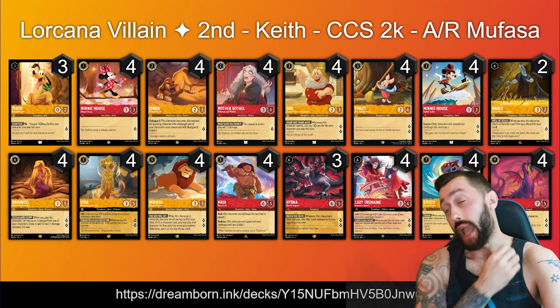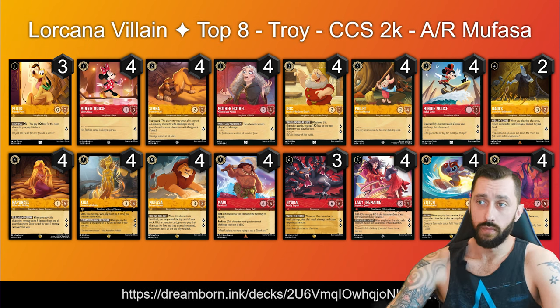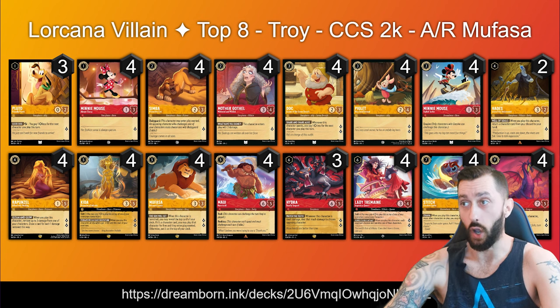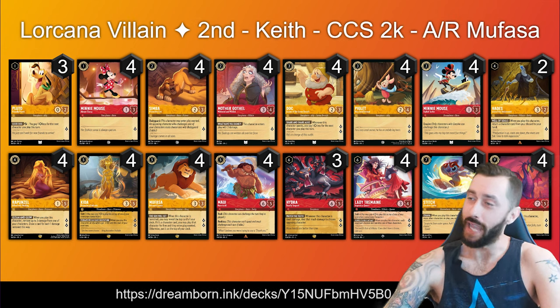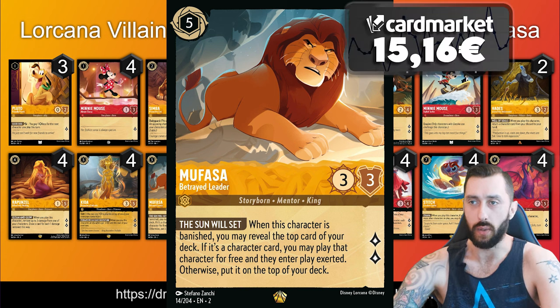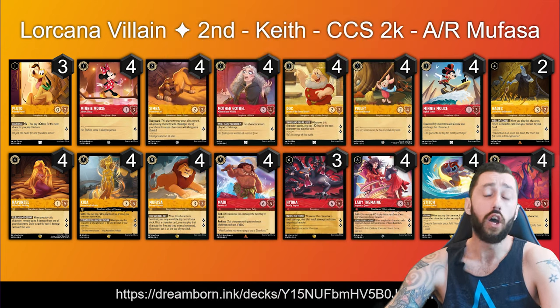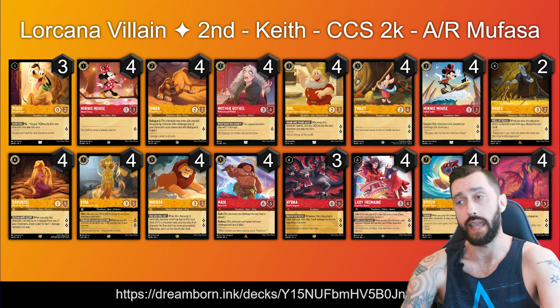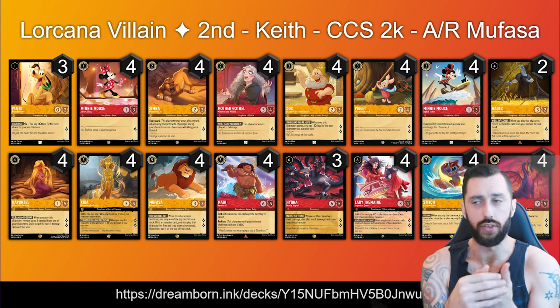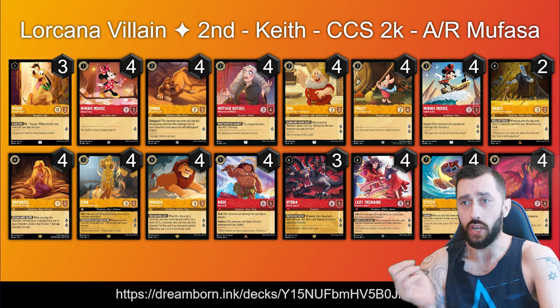Going back to 2nd place, we have Keith with Amber Ruby Mufasa — and this list is identical to our 8th place list by Troy, so I suspect these guys are friends or teammates. Taking advantage of our 5 cost inkable Mufasa, Betrayed Leader — 3/3, quests for 2, and when he's banished, flip the top card of your deck; if it's a character card, play it exerted for free. This version opts to play no non-character cards — you commonly see Ores of Lanterns, Be Prepared, Bear Necessities, or Teeth and Ambitions. Considering we're seeing the Mini, I'd have thought Teeth and Ambitions would be a nice addition here, but no — all characters.